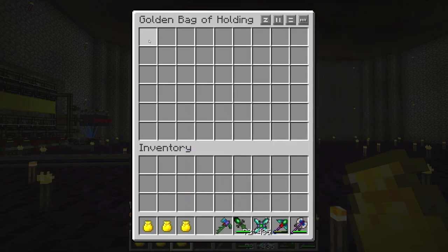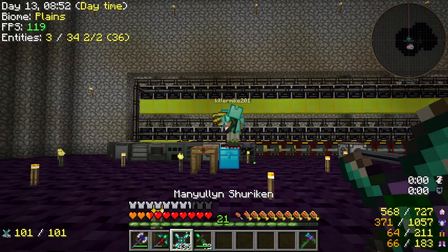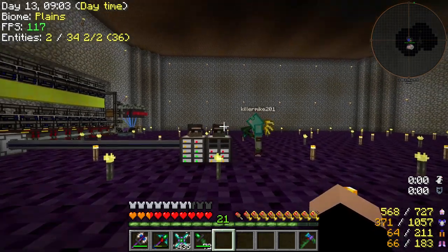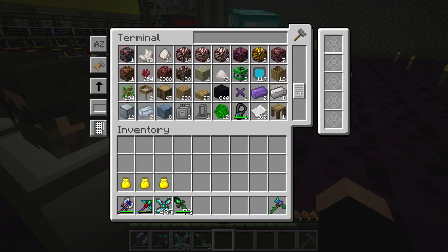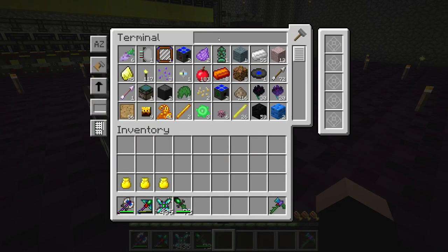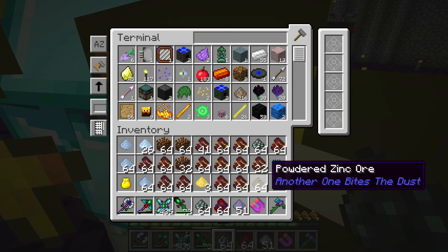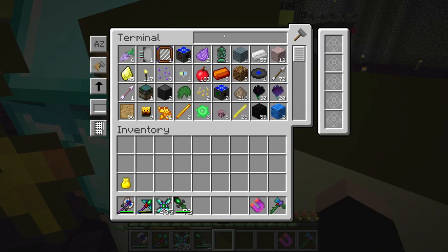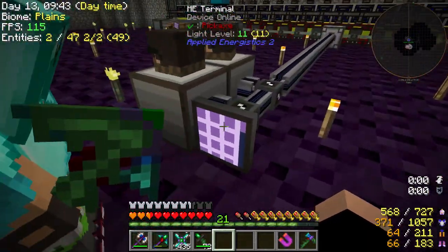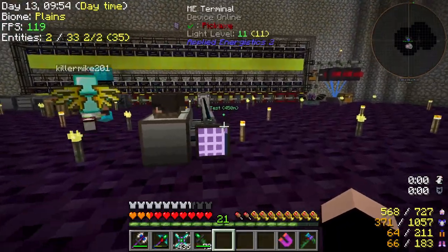Damn! The only problem I have with ME systems is that you don't know what's in there anymore. Just scroll down. At least it automatically organizes it so you don't have to hit Z all the time. This is just wonderful. So now we have an ME system — time to make more bags of holding. Orange means it's out of space for new items and red means it's out of space for everything, so those red ones are all thousand stacks. 4,000 items — I think it's a thousand items, which would make a lot of sense.